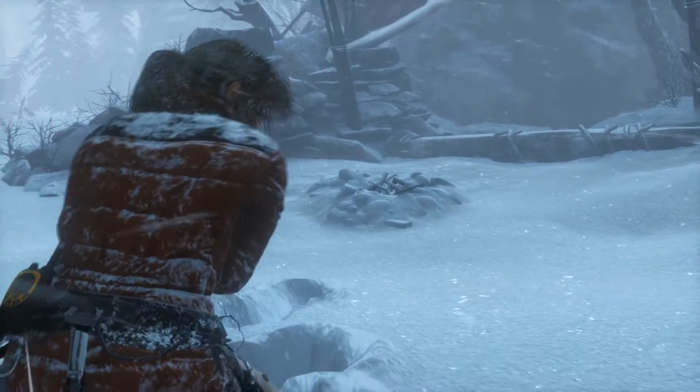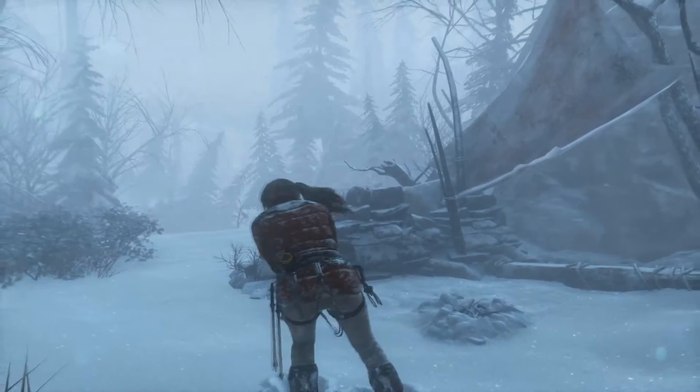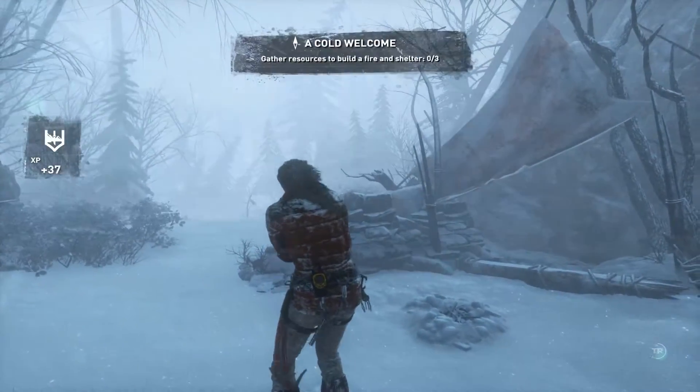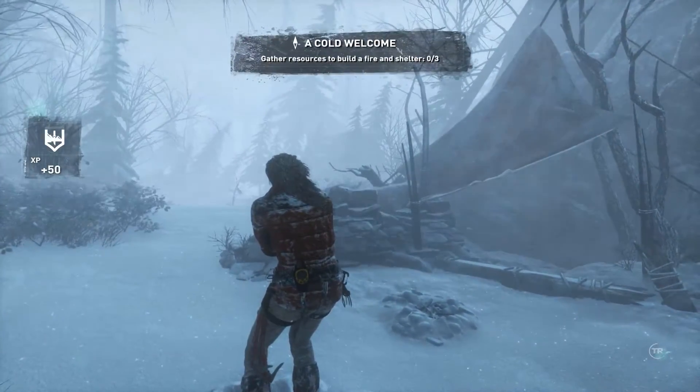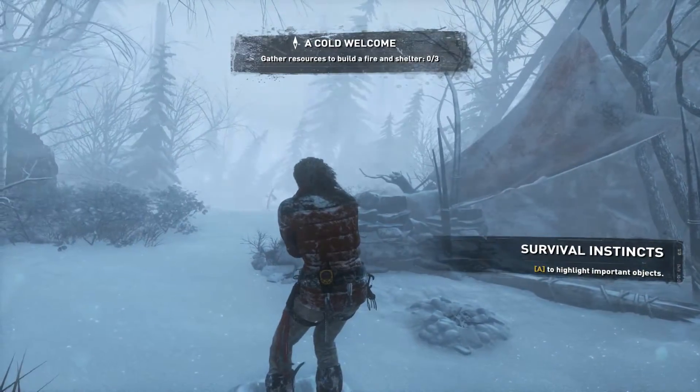Come on, get up, Lara. Keep moving. Got to start a fire. Gather resources to build a fire and shelter. Press A to highlight important objects.